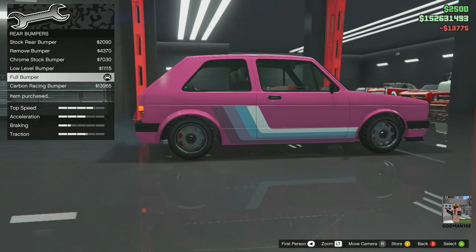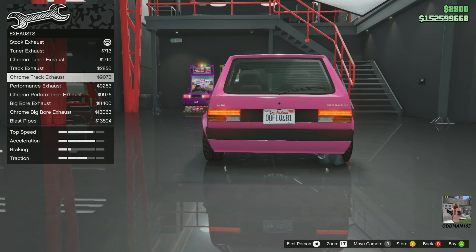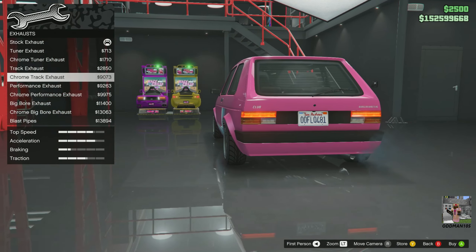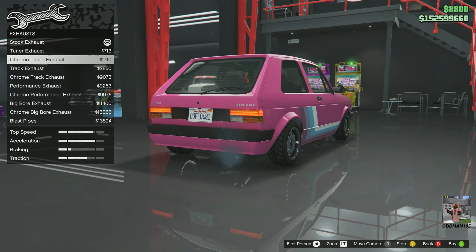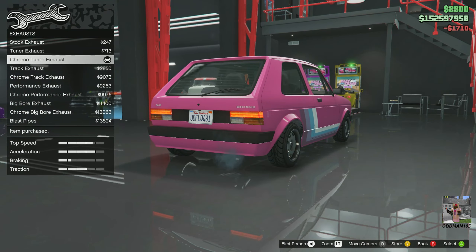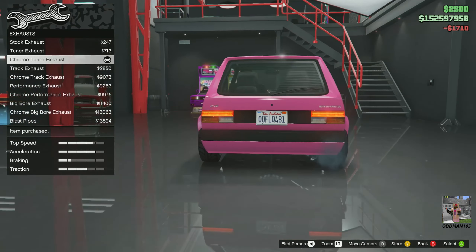Engine: full upgrade. Now the exhaust system — like I said, this car has a ton of options for it. We don't need to go over the top on this. Blast pipes? That's just ridiculous. You know what, chrome tuner exhaust — let's get that one. It's better than the original, and like I said, nothing over the top here.